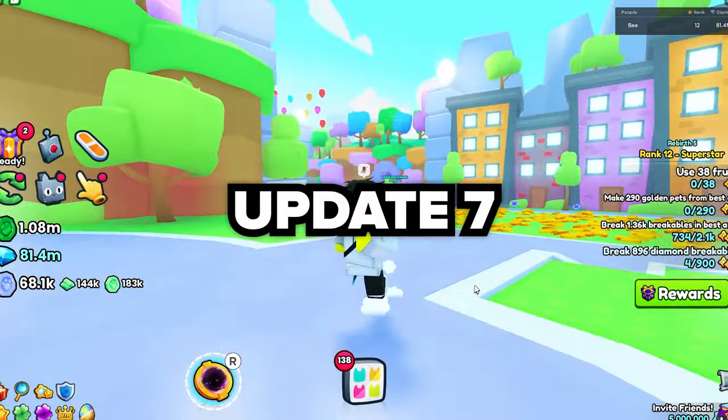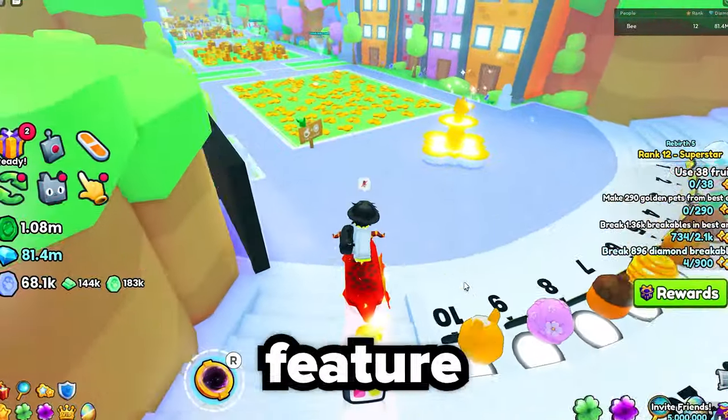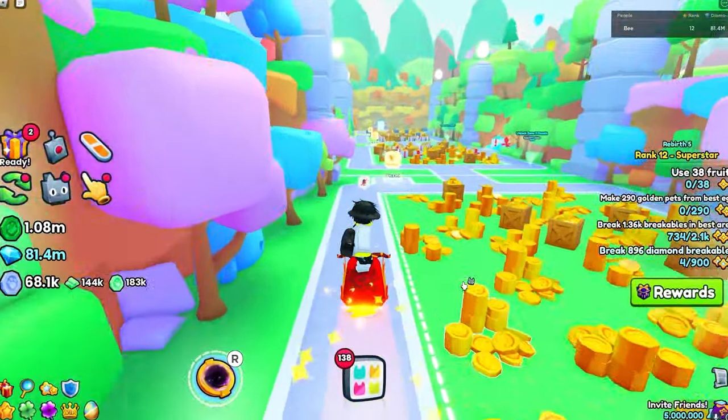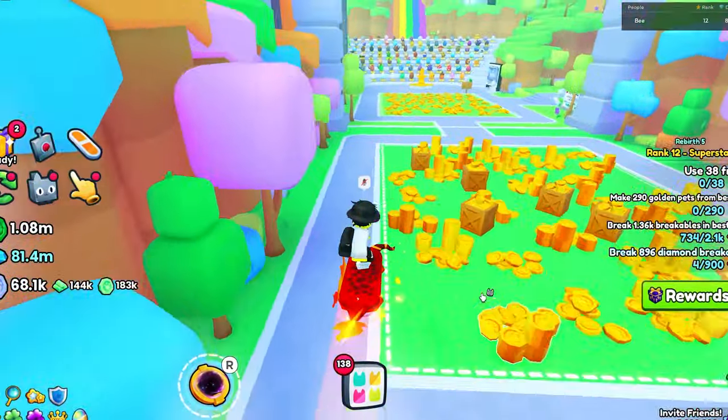At Pet Simulator 99, Update 7 has officially broken diamonds! The brand new update has actually added a brand new feature to the game which makes it really easy to get diamonds. You can make millions of diamonds a day just for free using your pets.